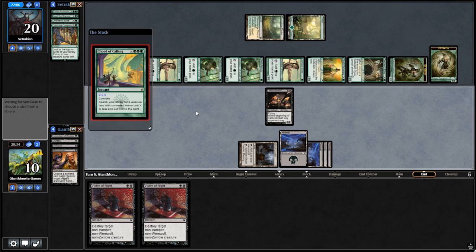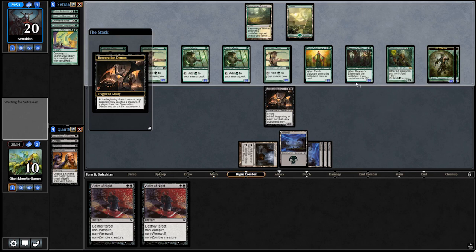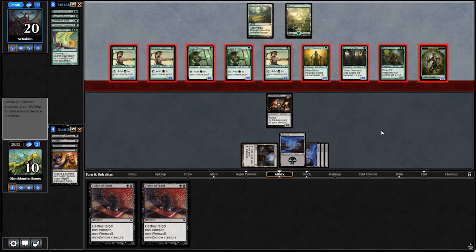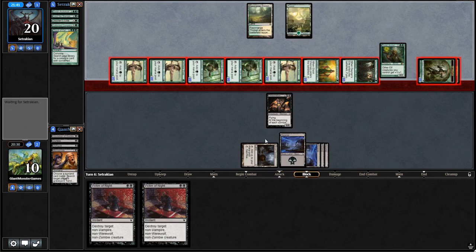It's okay — we have a sideboard. Chord of Calling for three will get an Elvish Arch Druid, so we're dead, guys. But we have a lot of things to deal with this deck in the sideboard. There's the Elvish Arch Druid — we have no way of stopping all of this even if we wanted to. We need to sideboard in some stuff to deal with Elves, which we have. Not the end of the world, not even close. Go to sideboard.